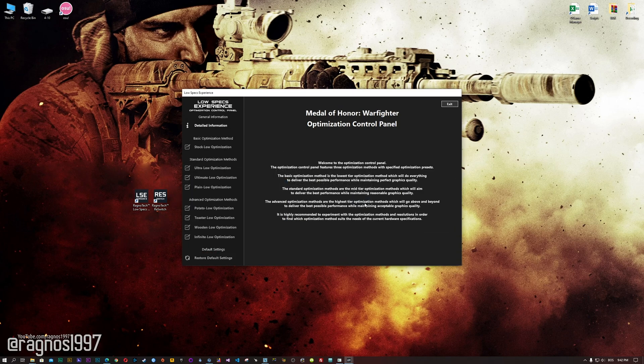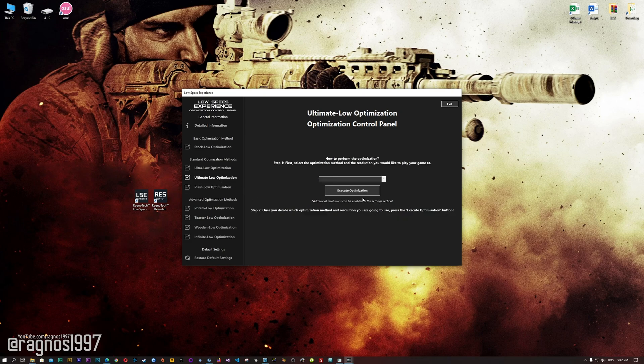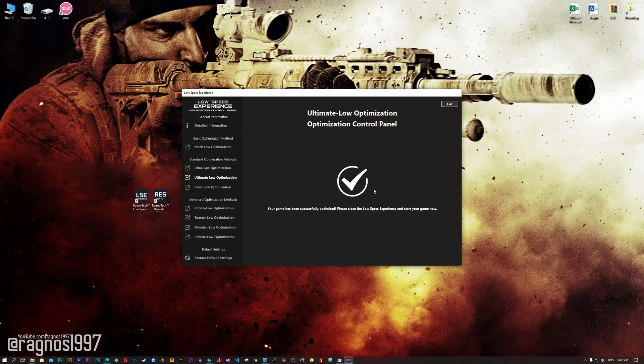When the optimization control panel loads, simply select the method of optimization and resolution you would like to run your game on. This is something you will need to experiment with on your own in order to see what works best for your system. Once you decide which optimization method and resolution you are going to use, press the Execute Optimization button and then start your game.